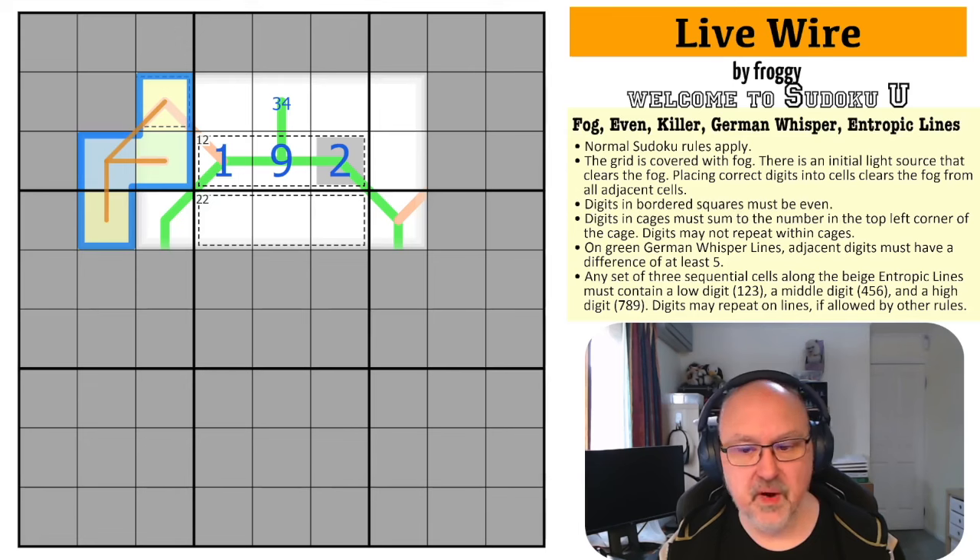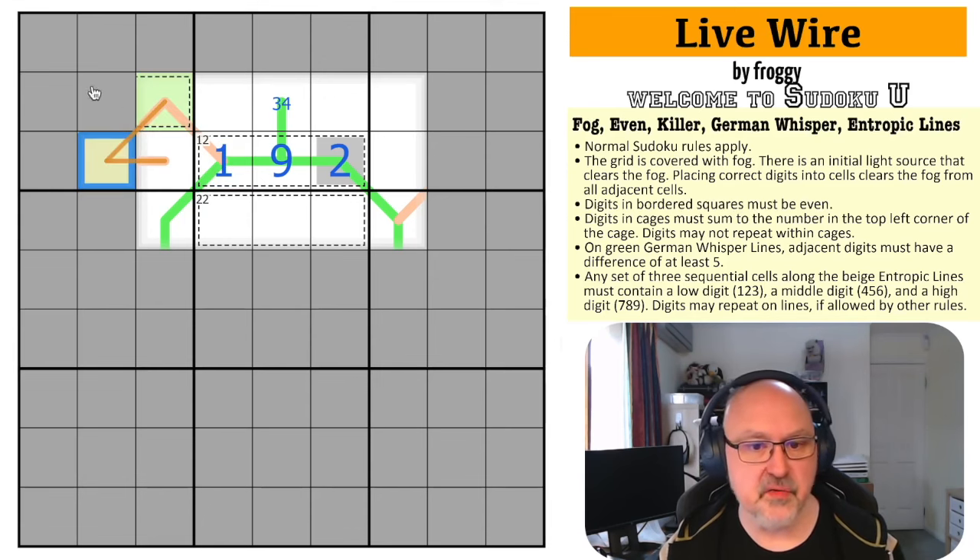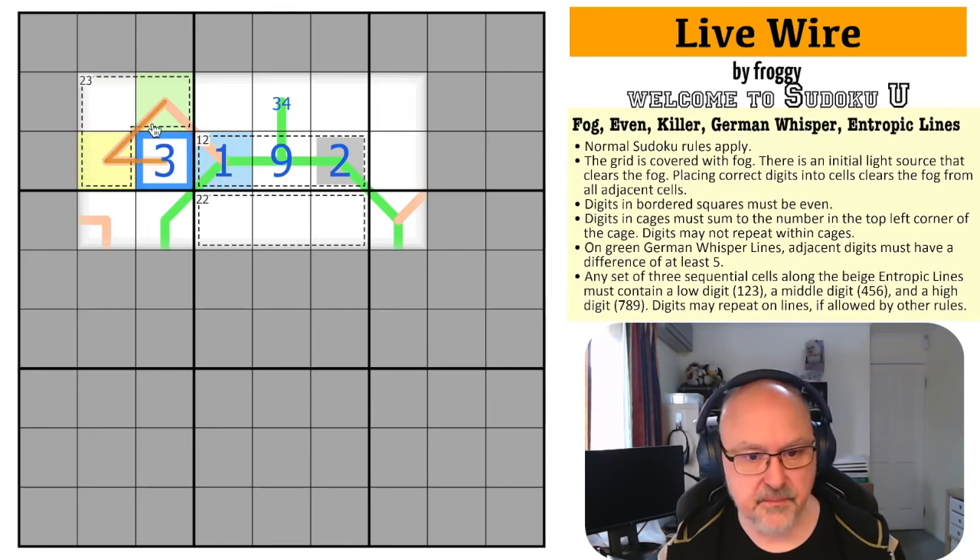So the line can't branch in any way, which means along this line we know this cell is low. Because this is low, the next cells are either mid or high. But whichever combination they are, this run of three is now missing a low — so this has to be a low. But one and two are already gone, so this becomes a three, proving the shape of the line.